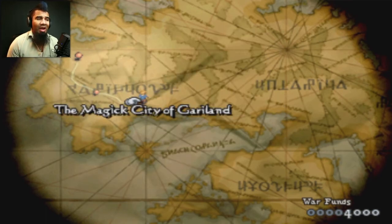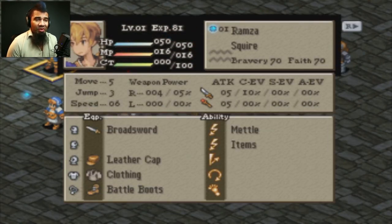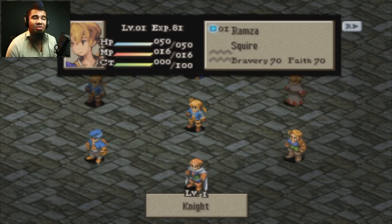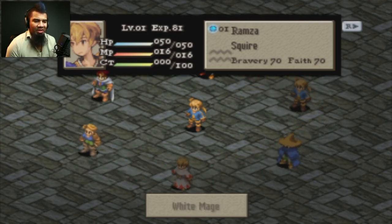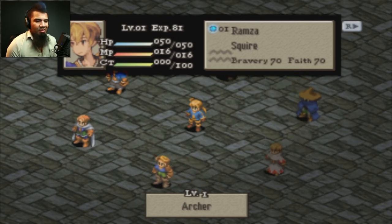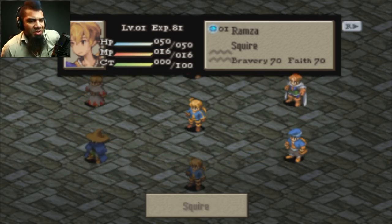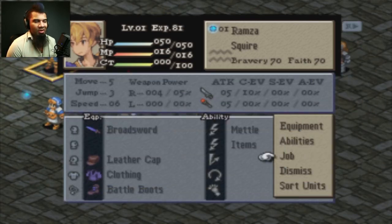You guys should probably know how this kind of works. There's a party roster and we've got a lot of people in it, so you can actually have them equipped with very many things. We have a job system where there is a wheel of jobs and more open as you level them up. For example, once the chemist gets leveled up to level three, it unlocks White Mage and Black Mage. Knight needs to be leveled up to unlock Monk. Archer is leveled up for Thief — I can't remember the exact requirements, some of those are probably wrong. But there are like 20 jobs in this game, so there are jobs you can switch to that have different perks and all that jazz.